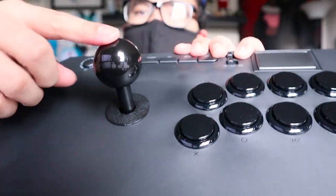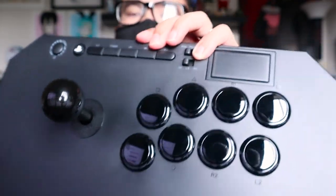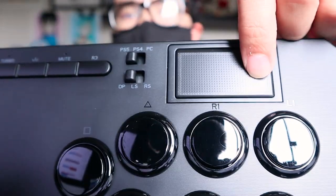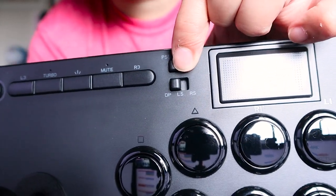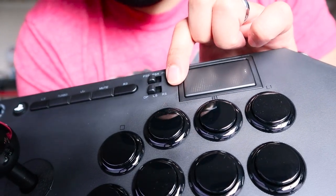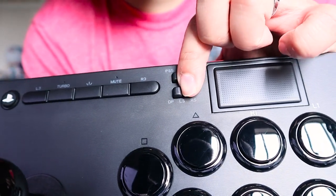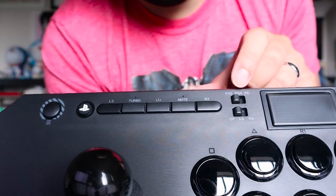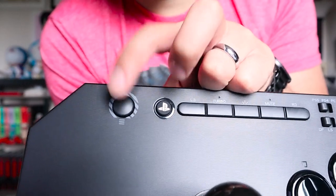On the top you can see the PS4/PS5 touchpad. There's a little switch to change between PS5, PS4, and PC mode. There are default, left side, and right side switches — I honestly don't know what those do. Then you have Turbo, L3, Mute, R3, the PlayStation button, and a share button. Don't get confused by the joystick icon — that's just the share button.